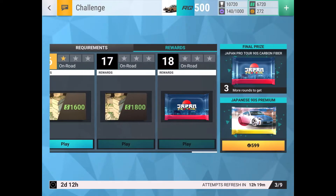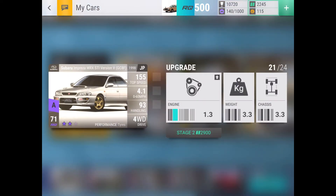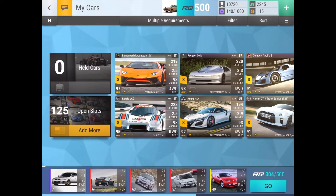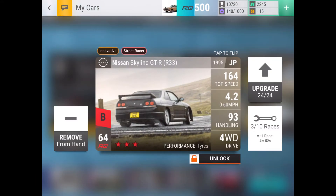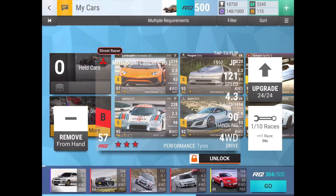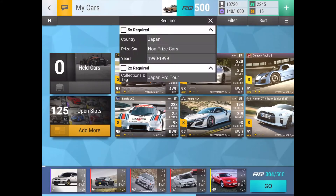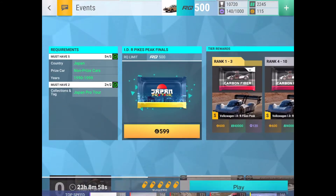What's up guys, it's Yellowfin, and I'm going to be joining the Volkswagen IDR finals. This is my hand: a 133 Subaru Impreza WRX STI Version VGC 8F, a 233 Subaru Impreza, a Nissan Skyline GT-R R33 233, a 323 Evo 4, a 323 Evo 1, and a 323 Nissan 300ZX Twin Turbo — because I couldn't beat the tune-up challenge, so Japan Pro Tour doesn't really have another good car.